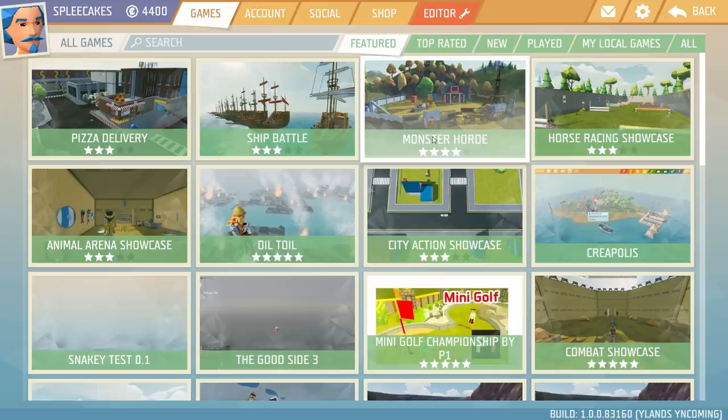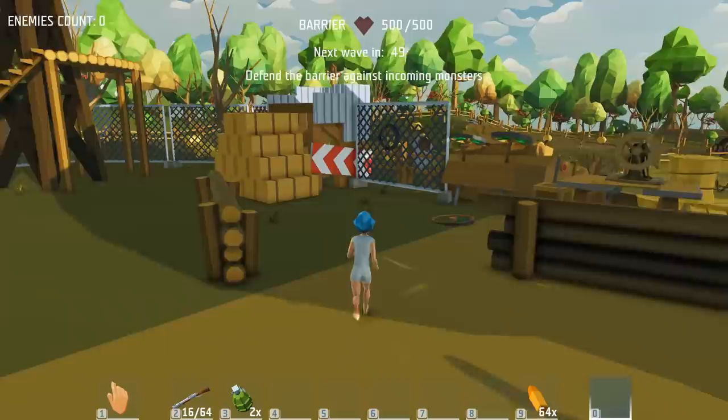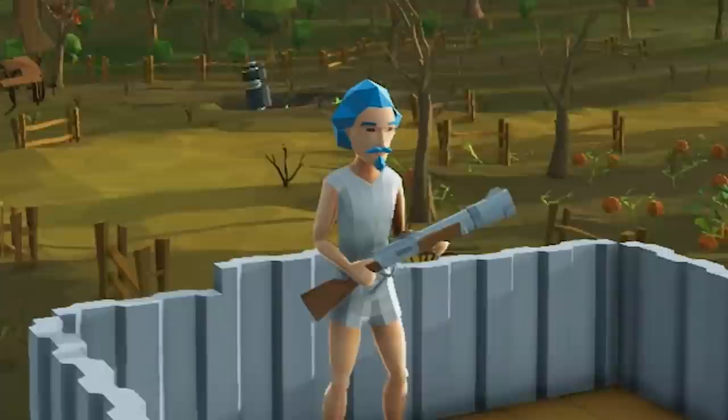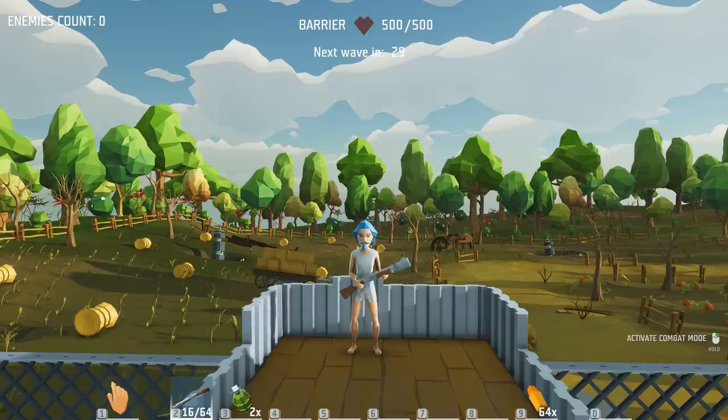So there's this game mode called Monster Horde. It looks like something that came out of a zombie apocalypse game, but it's in iLands. Let's join this server here and see if we can get some people helping us defend this base. We have to defend this wall against enemies — I think it's like animals. It could be mummies, bears, and stuff like that. We have some really heavy firepower like this rifle, and we even have grenades. But we don't have any clothes on, which is kind of concerning.